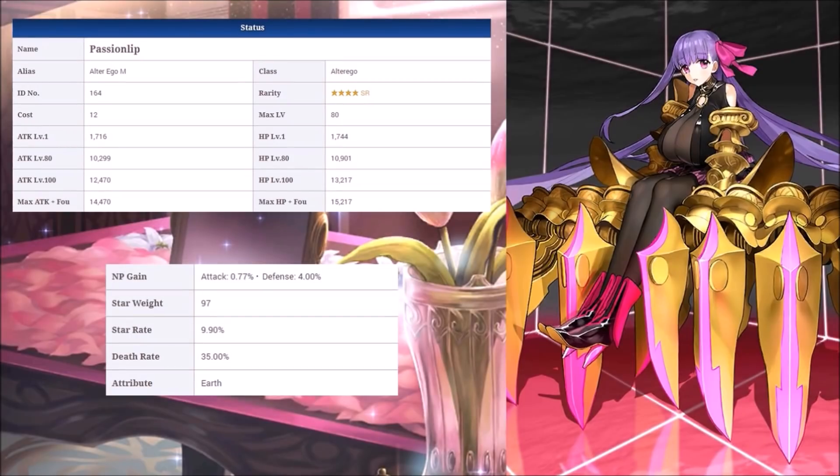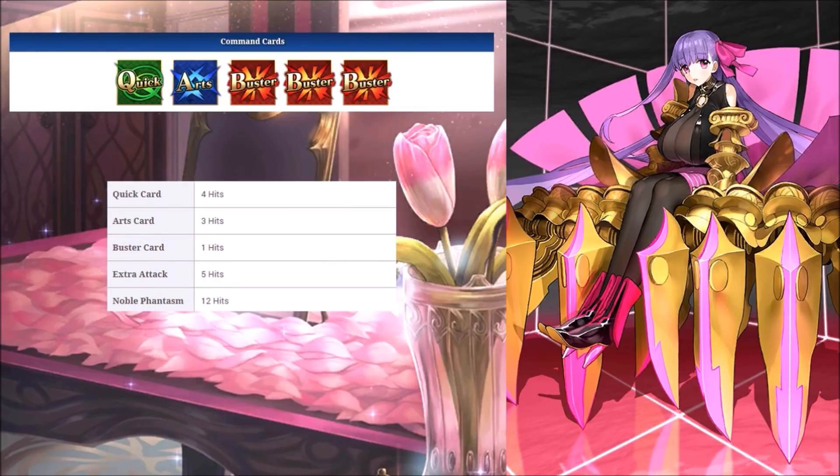Passion Lip is a 4-star Alter Ego, so maybe you'll get her before your first copy of Melt. She has the 6th highest attack stat out of all 4-star Servants, but very low HP stats, just lower than Chloe, which is towards the bottom half. She's a Buster-focused Servant, having 4 Buster attacks if you include her NP, which will severely affect her NP gains and Star Gen. Thankfully, her stats are good.